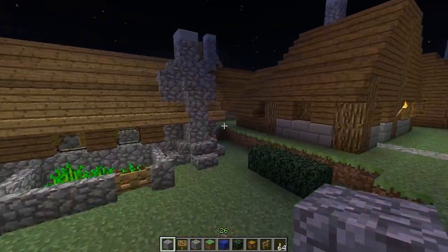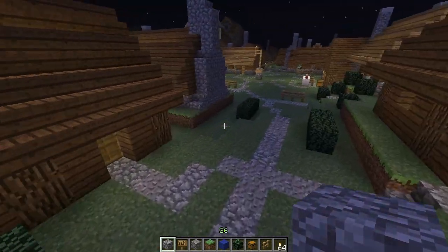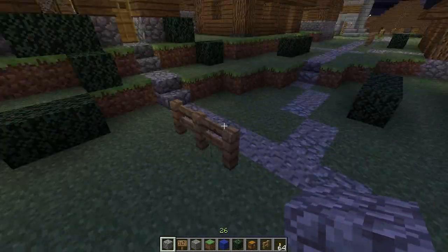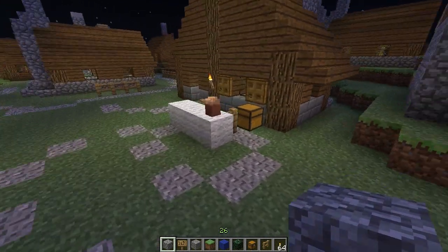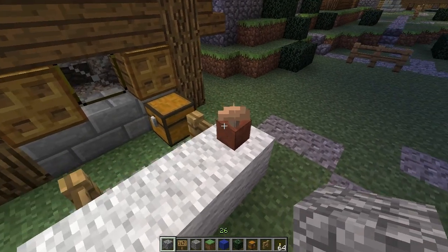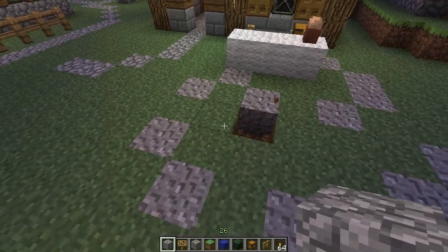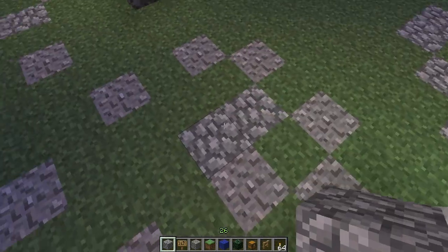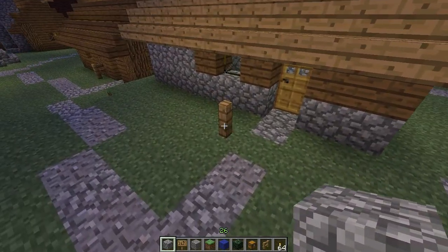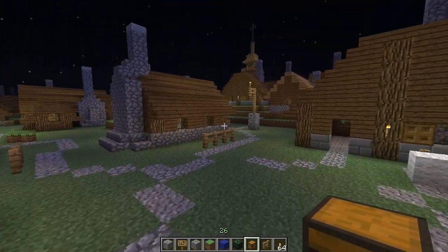I've really only got about half the village done with stuff like this. Just throwing in partial fences here and there — it kind of gives you the appearance that you have some sort of product you're selling in front of people's houses. And again, with the ground, just kind of making it look like it's worn a little, like people have actually used it. And even just having single hitching posts for the fences — that works too.